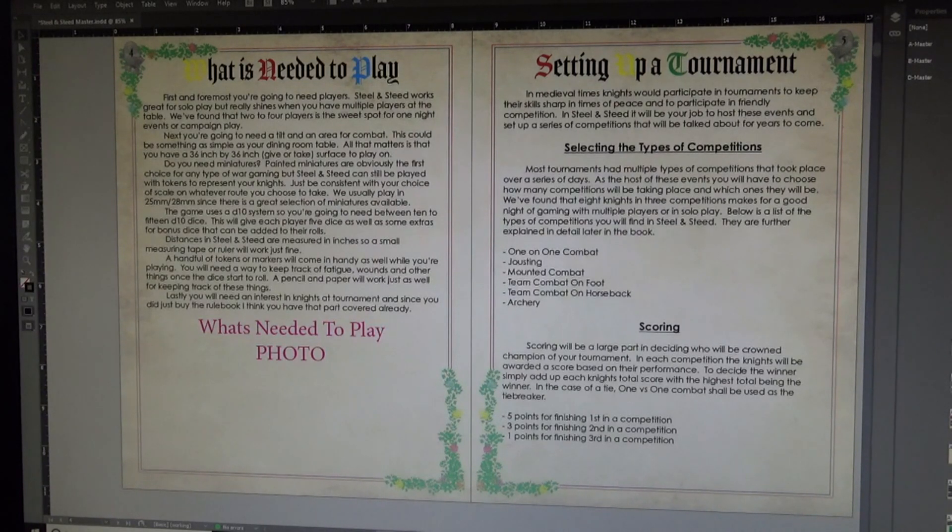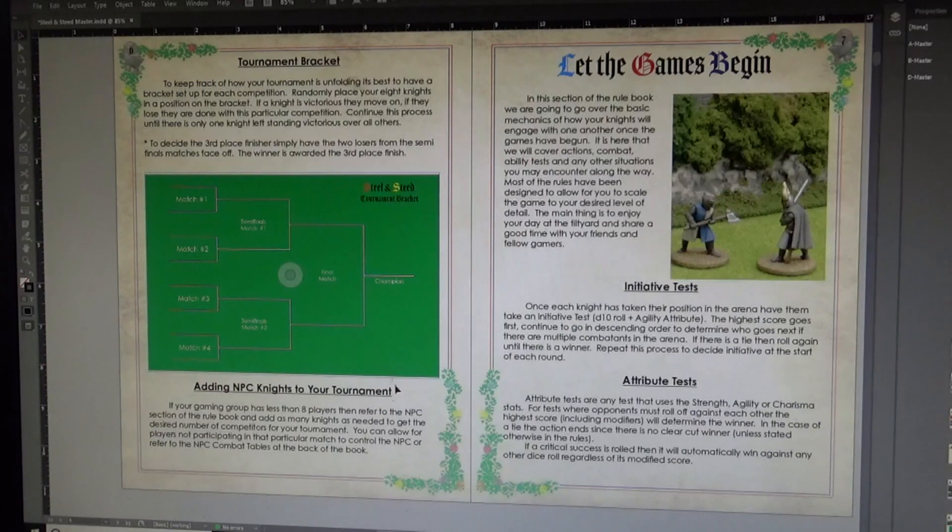If you decide to play in a campaign, those competitions are laid out for you in a narrative sense over the course of a calendar year, and that calendar year can roll over into multiple years. There are rules for scoring — how you place inside these tournaments and competitions — so if you're playing competitively you can keep track of scores and see who comes out on top. Most competitions are going to be eight knights competing, and this explains how to lay it out and how it progresses, including how to add NPC knights if you don't have enough players. We have 30 NPCs completely fleshed out at the back of the book.